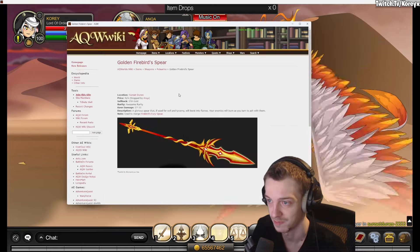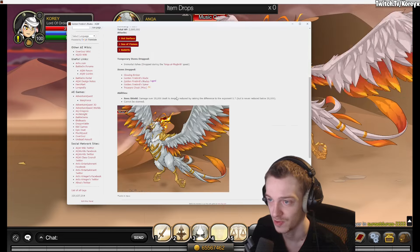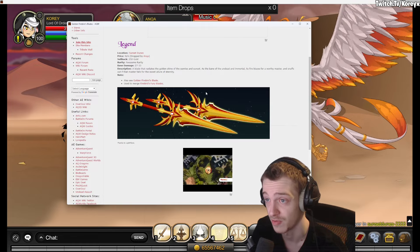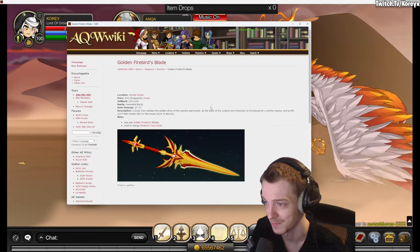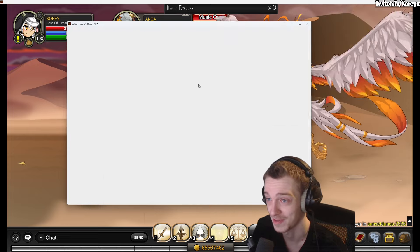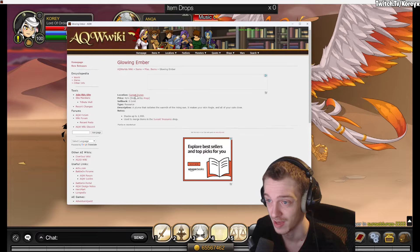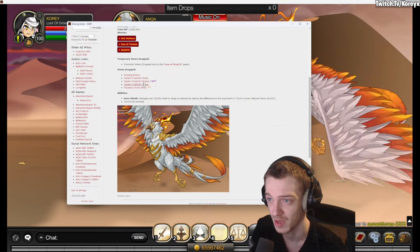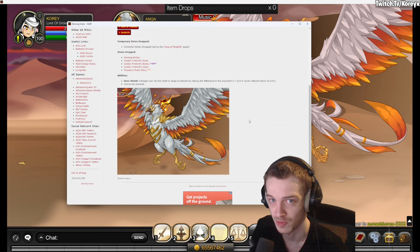The monster has four drops. You get the spear, which you probably need for the merge. There are fire blades that look pretty nice — they're member only and awesome rarity. Shout out to the wiki for making my job easier since I can't solo this thing and I'm not about to find a party. You also get the glowing ember, which looks like a merge item.